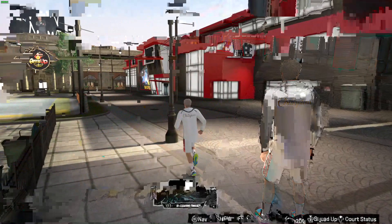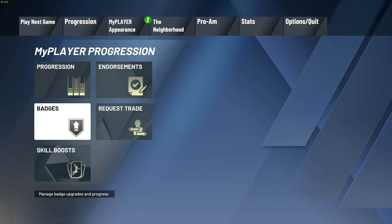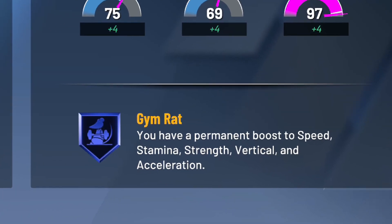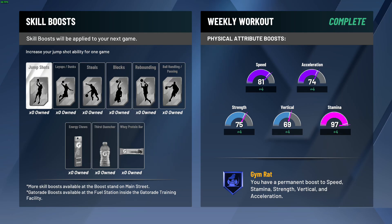Today I'm going to be telling you how to get the Gym Rat Badge. As you can see right here, if I go down to Skill Boosts, I have the Gym Rat Badge in the bottom right corner. I've seen some videos on these but they're all pretty long. What it does is it gives plus 4 to all your physicals — so speed, acceleration, vertical, strength, and stamina.